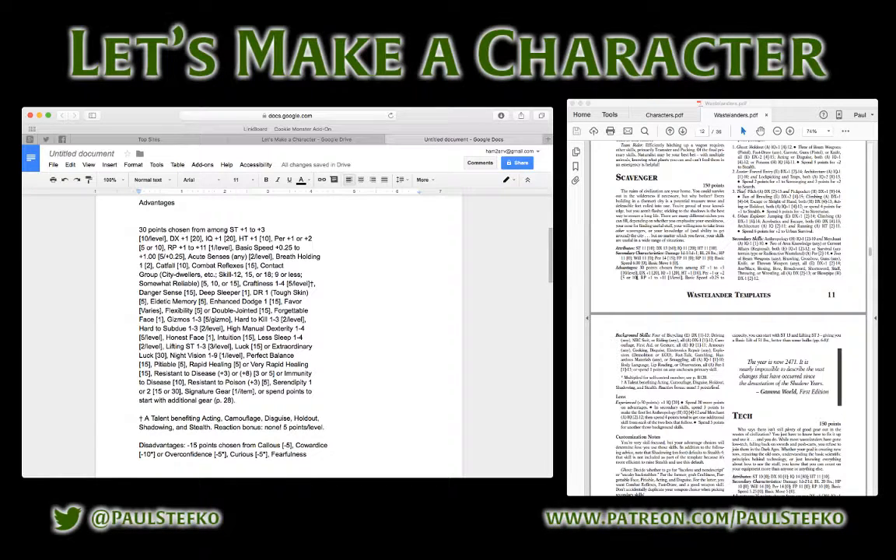Craftiness is sort of like the spy talent — it gives bonuses to acting, camouflage, disguise, holdout (the ability to hide things on your person so that if somebody is searching you they won't find them), shadowing (following someone without them noticing you), and stealth (wandering around being unnoticed). I've got 30 points to spend, and I'm thinking of taking one level of that — it's only five points per level. I like the idea of this guy being good at hiding and sneaking around, almost like a fantasy thief.